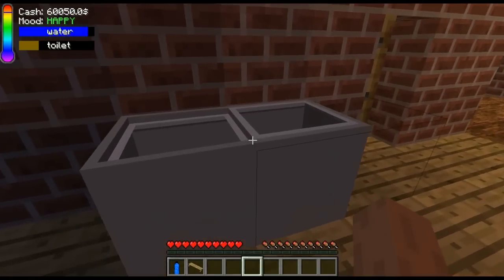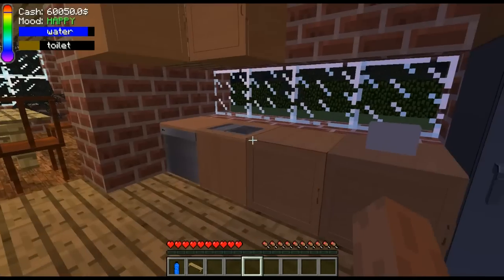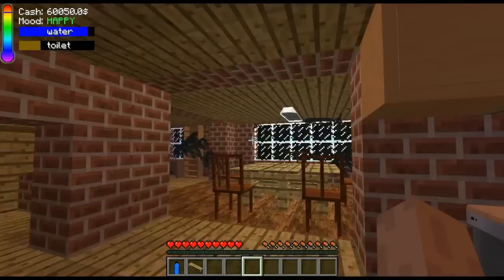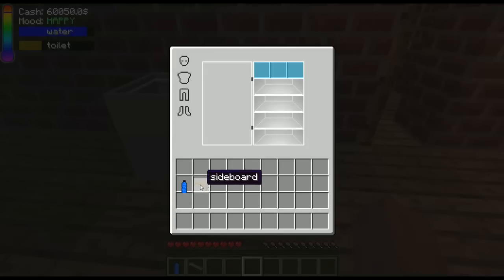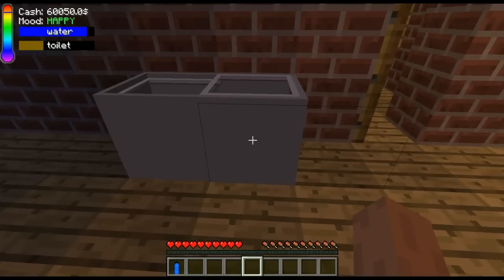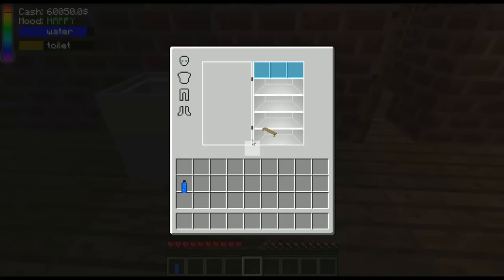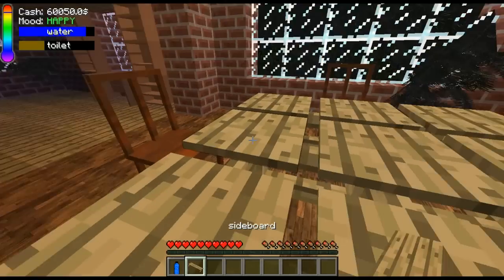The thing I worked on is the saving of items in blocks like this drawer thing and the freezer. So you can put your sideboard into the freezer and you can exit the game, and then it should still be in the freezer. So you can use these blocks now to store things.